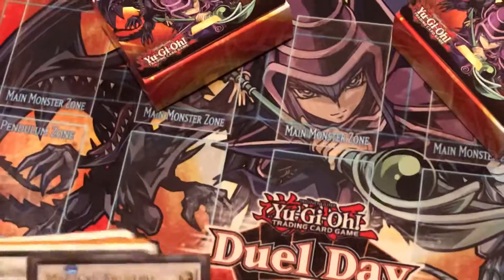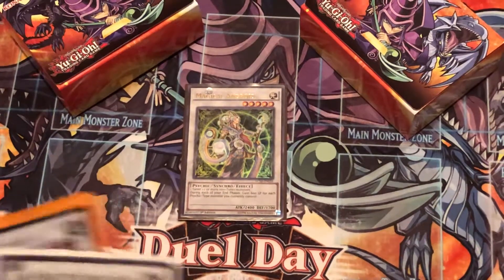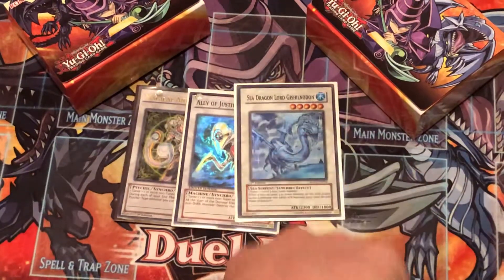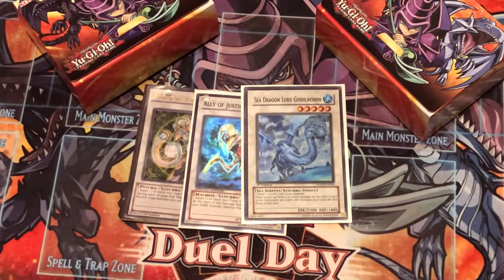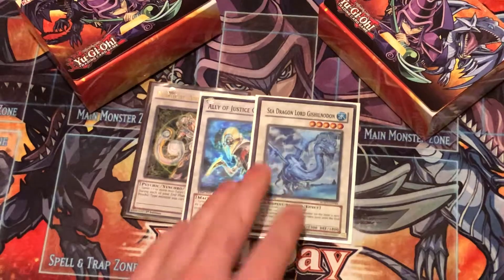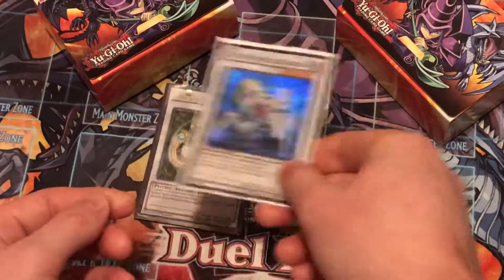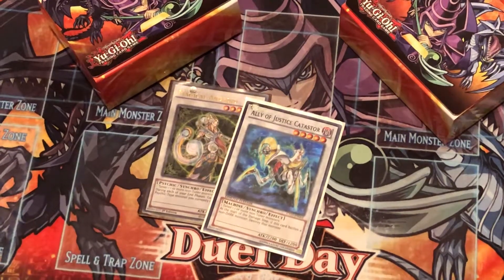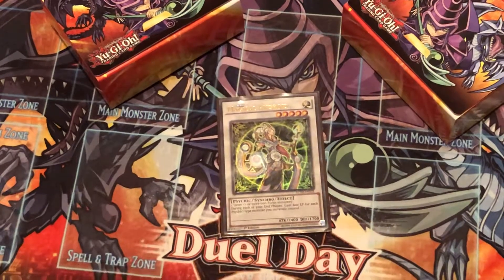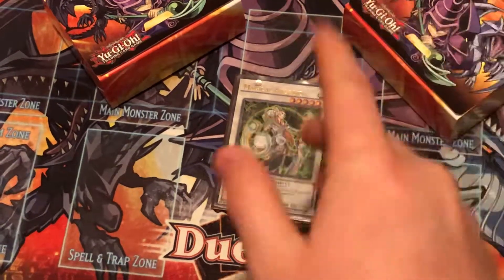Now the extra deck. For level fives: one XX-Saber Hyunlei... sorry, my extra deck is all mixed up. One Ally of Justice Catastor, and Sea Dragon — I don't go into Sea Dragon as much, it's mainly just a big beater I share with my Infernity build. Ally of Justice Catastor is great in the mirror match because everything is Earth and nothing is Dark, so you kind of win the game making this. Magical Android is one of the only other level fives — if you're in a pickle and need to gain life you just sit her on the field with trap cards to stall and gain life.